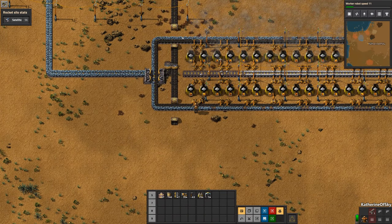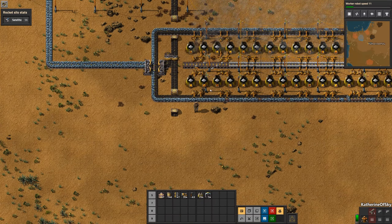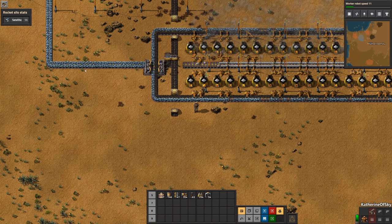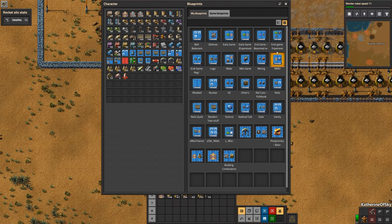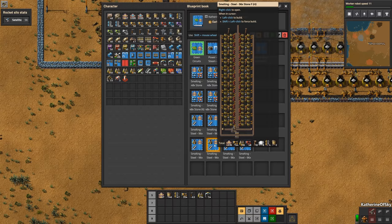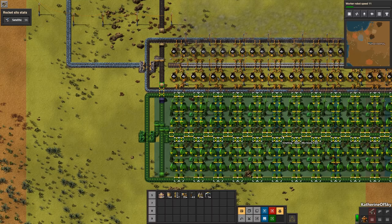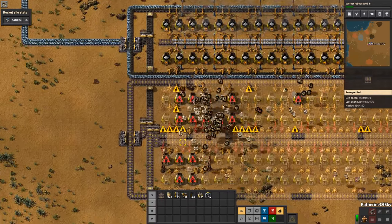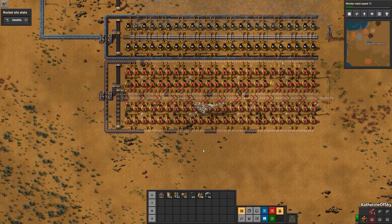You've probably noticed there's an extra space here. That's because we want to align this with steel arrays, where we can put in ore and get steel out the other side instead of just plates. I'm not going to go over the entire build, but I am going to show you my blueprint. We'll just rotate this and place it down — you see how this neatly fits in, and this is where that extra space comes in. Robots, go!